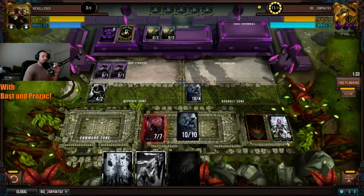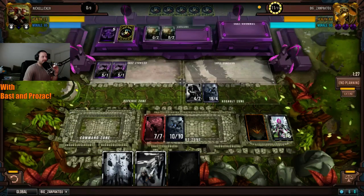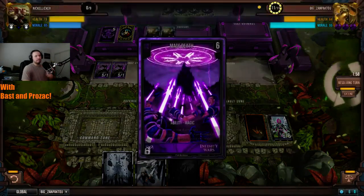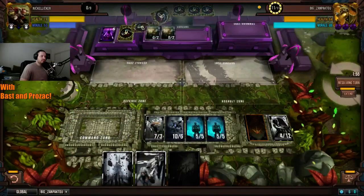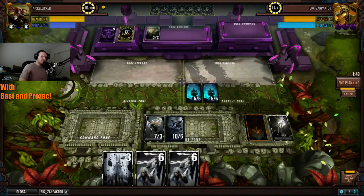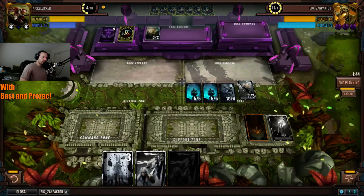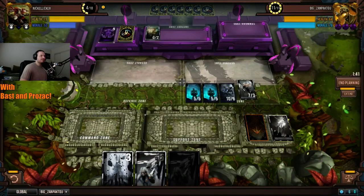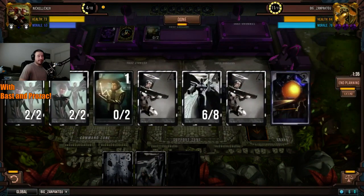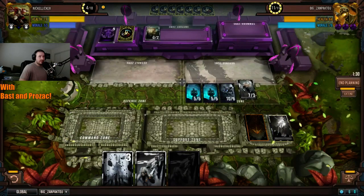I would have waited to play that Banish — I would have saved it. I'm actually questioning the Zealous Protector play earlier more than anything. Dropping the Swarmers to one doesn't accomplish anything — it just cost him another morale target. I also don't agree with that Mass Death play — I think that was too soon. I think he was expecting Nickel Liquor to be more aggressive, but as we've seen throughout this Bo5, Nickel has been anything but aggressive.